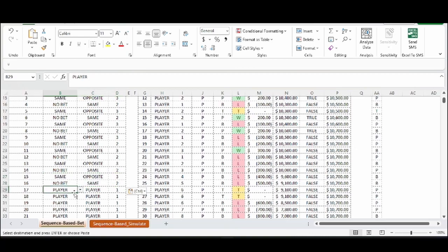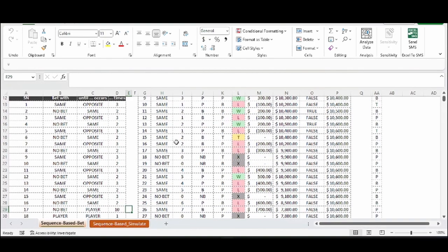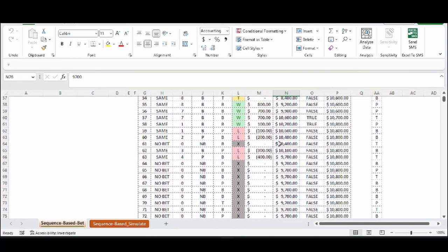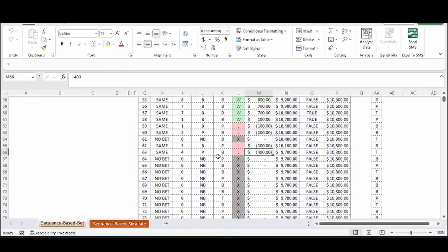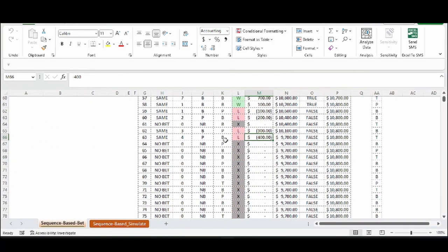We'll stop betting until we get 10 players, then stop betting altogether. We ran the shoe to 75 hands and did not achieve our goal — we started at $10,000 and the goal was to win $1,000 to reach $11,000. It looks like we stopped betting once it became choppy.